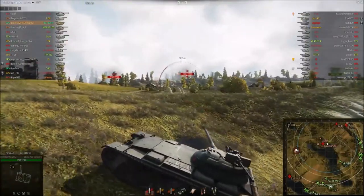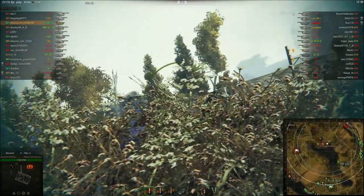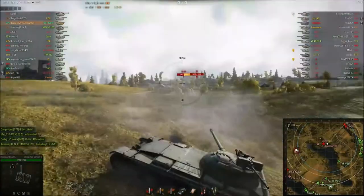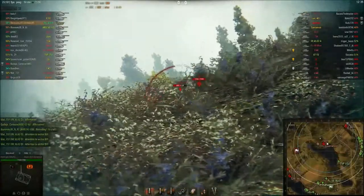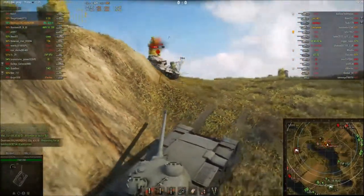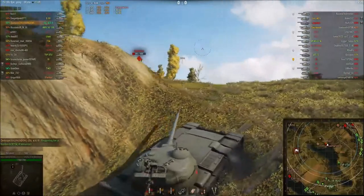The first shot he fires of the game bounces off a tier 7 Russian heavy tank — obviously, why wouldn't it bounce? So he's brought it into this position. I wouldn't think this position would work for this tank, because it's only got four degrees of gun depression. But who am I to argue with facts? Watching this replay, it definitely does work in this position.